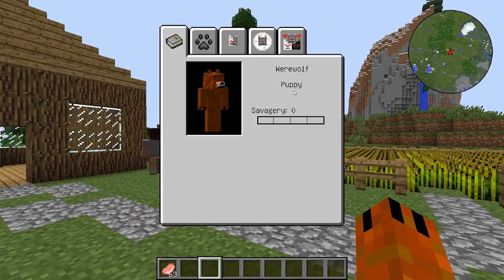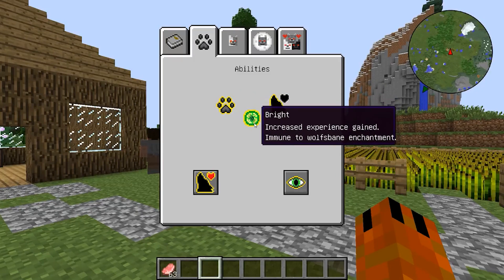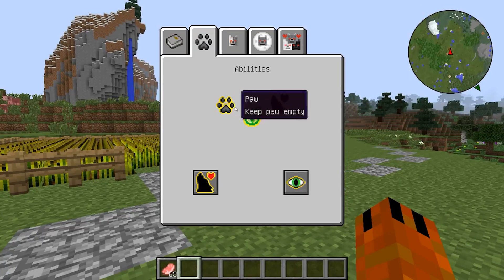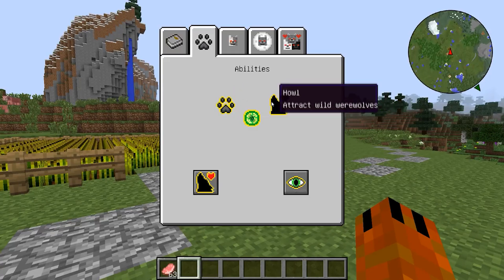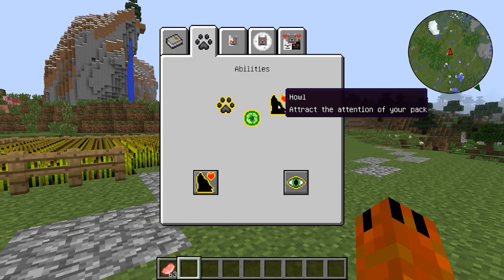If you find yourself at the puppy stage of savagery, then from the abilities only the usual howl, paw, and Bright Mind — which can be translated as a bright mind — will be available to you. Thanks to Bright Mind, we accumulate experience faster and also get insensitivity. The paw property allows you to keep a certain slot empty, however, if the inventory is full, an item will still appear in the paws. A normal howl is used to attract werewolves and is available in two modes: to attract wild werewolves or to attract pack members.